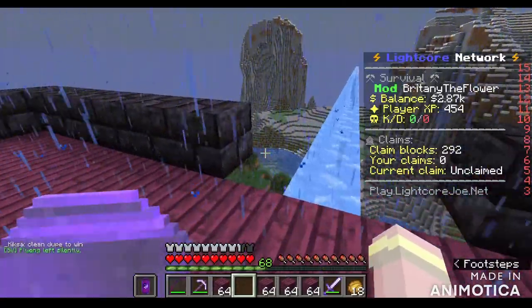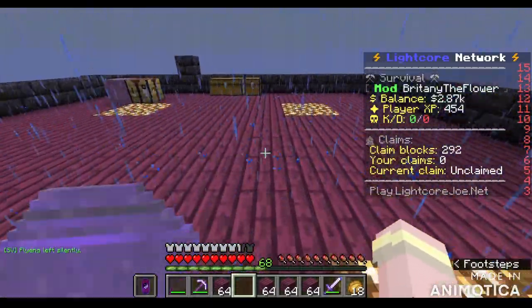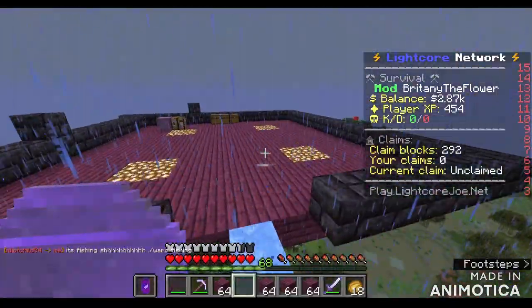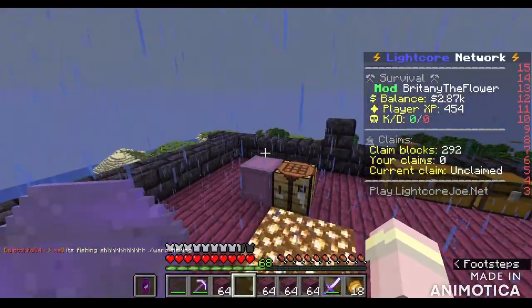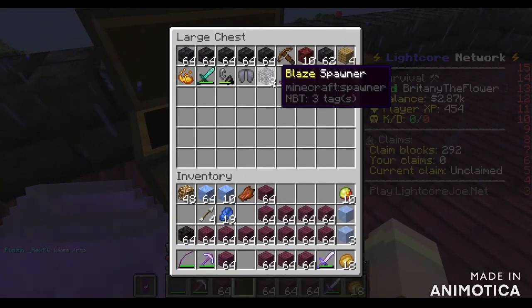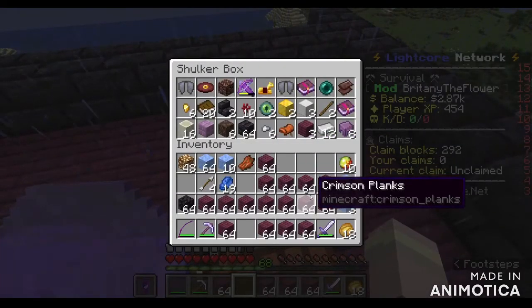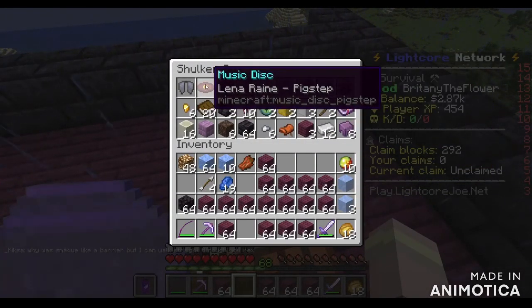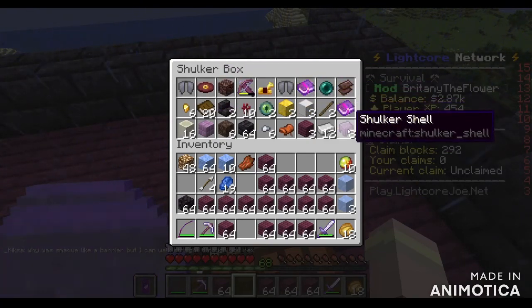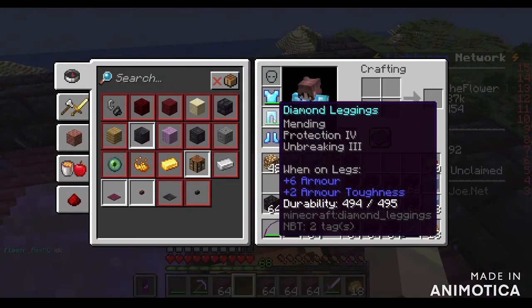Okay so I am at my base - it's not really a base, it's more an unfinished sky base, let's call it that. My plan is to have a big grinder. I already have three blaze spawners in my chest - I went to the Nether and you can break spawners with a pickaxe which is quite good. I've also got one elytra in here, two elytra in here, a Pigstep disc, and eight shulker shells - so that's five shulker boxes.